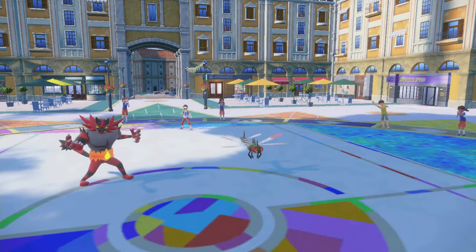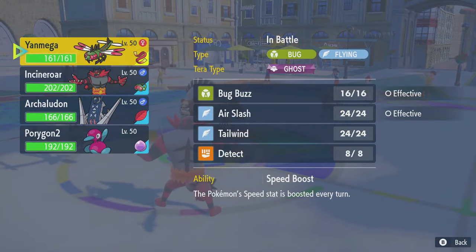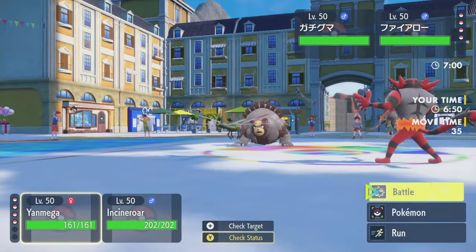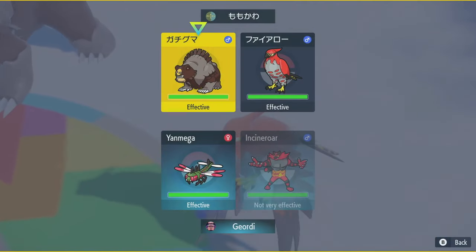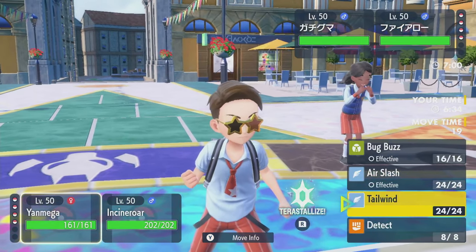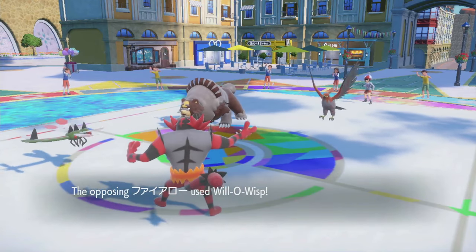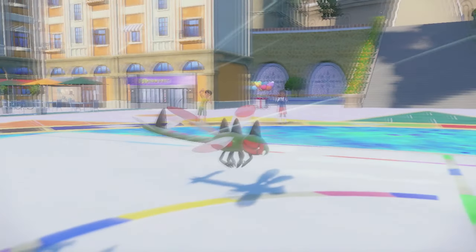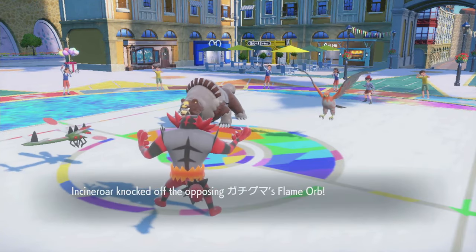Talonflame and Ursaluna. I love getting this Intimidate down. I think we match Tailwinds — try to Knock Off the Ursaluna. They could attack my Yanmega directly with Brave Bird, but then I get Tailwind up and they don't have Tailwind and they break their Gale Wings. They could Taunt. I really want to Knock Off Ursaluna because if they're greedy — oh, they Flame Orb'd themselves. They weren't Flame Orb... or they were worried about me knocking off their Flame Orb and just burned themselves right away. Yeah, they were Flame Orb anyway.